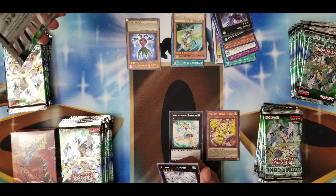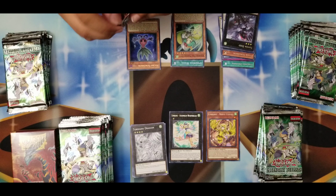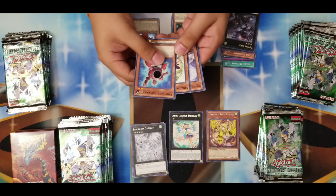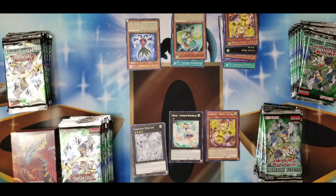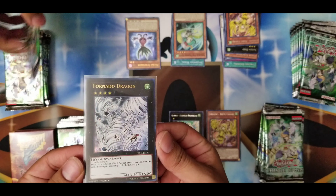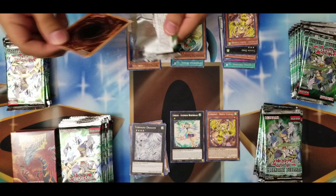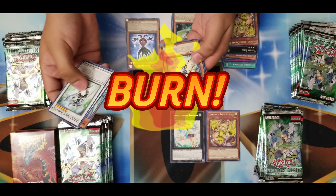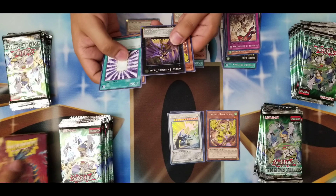I have the secret rare somewhere. No wait, that's not the secret. This is my current Tornado Dragon — I have the secret somewhere, don't remember where I put it. This one is just a common, so sad. Sad that you only have an ultra? Hmm, is it really that sad?